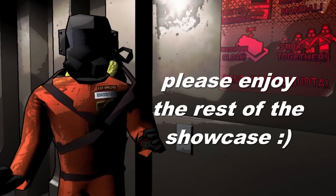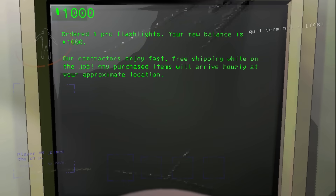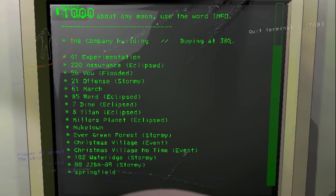Let's go take our first look at the new dungeon interior. I'm gonna grab the pro flashlight — I'm going to want this. But yeah, look at all these new planets: Miller's Planet, Nuketown, Evergreen Forest, JJBA, and Springfield.